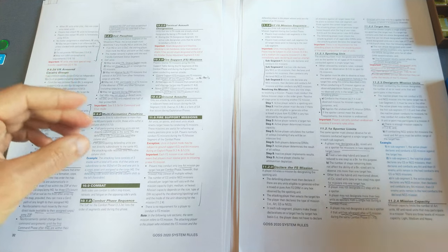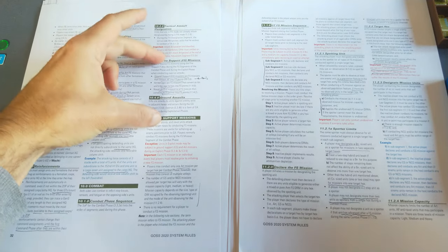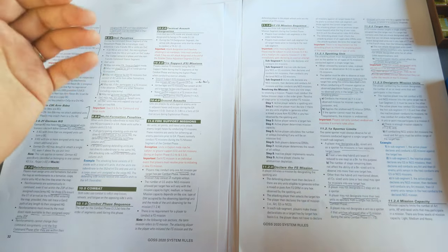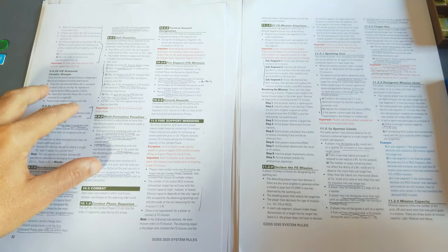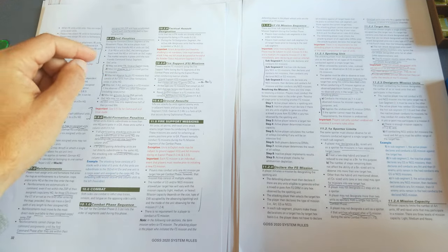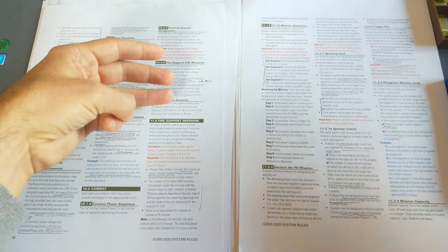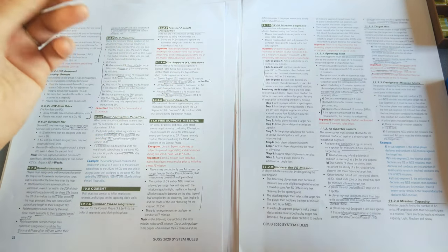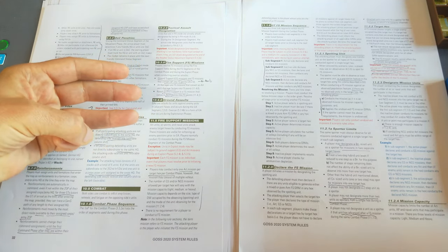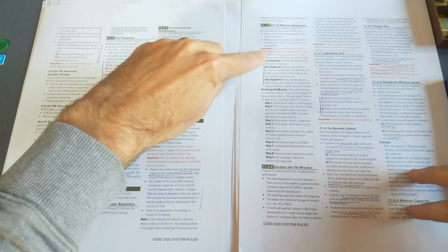The first step in the commencement of combat is the designation and resolution of fire support missions. There are three types: ground support, which uses air points; artillery barrage missions, which use barrage factors as fire support points; and naval gunfire support, which uses naval gunfire support points. These are resolved in a similar way — converting points into fire support points — but they're resolved separately. You don't combine these three types.